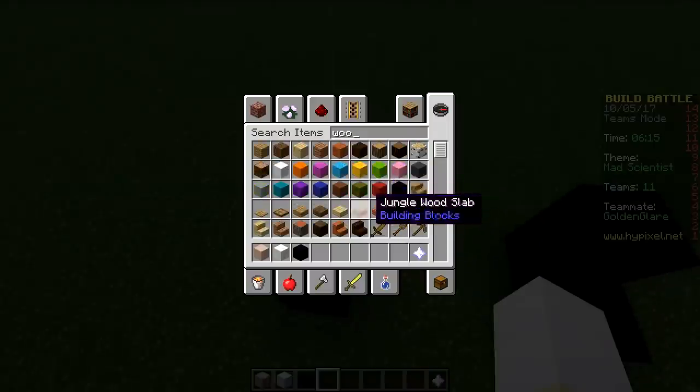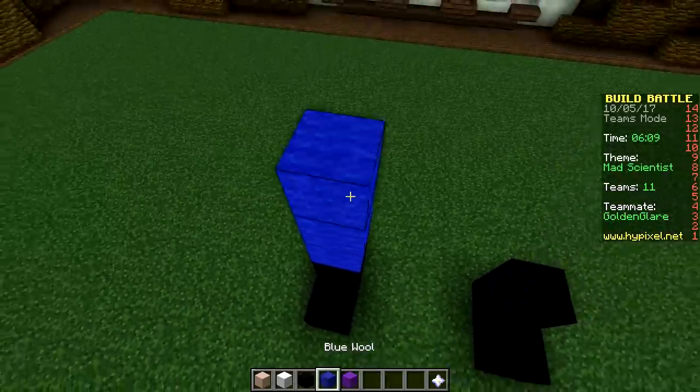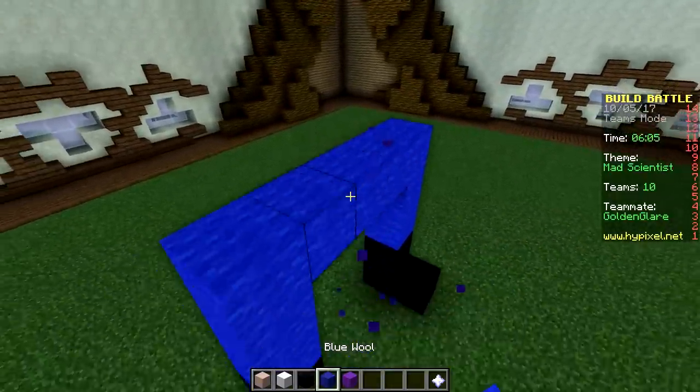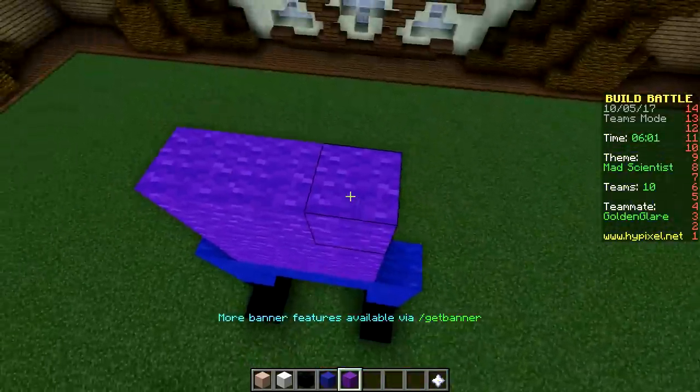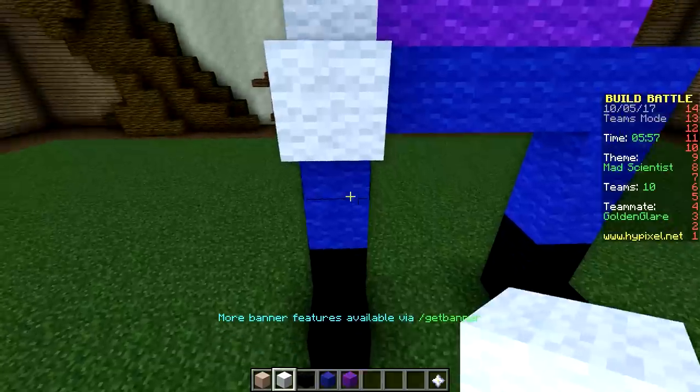Let's give him some pants — let's give him blue pants actually, to make him fit. Oh wait, maybe purple — maybe a purple shirt. Let's do this. We got blue pants for our evil stick man scientist, and he will have a purple inside shirt. But best of all, every mad scientist must wear an evil lab coat, because it is required.